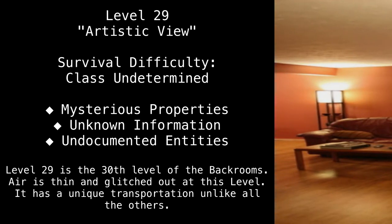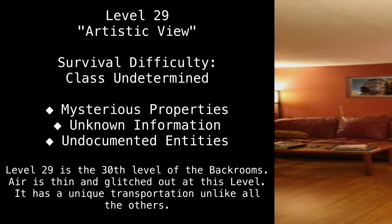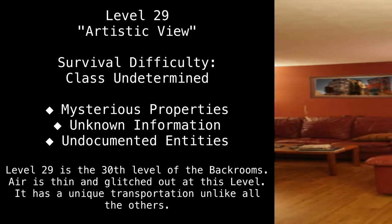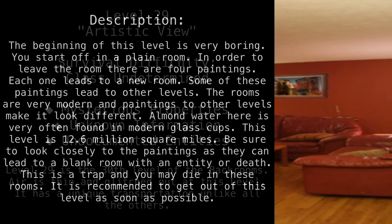Level 29 is the 30th level of the back rooms. Air is thin and glitched out at this level. It has a unique transportation unlike all the others. Description.